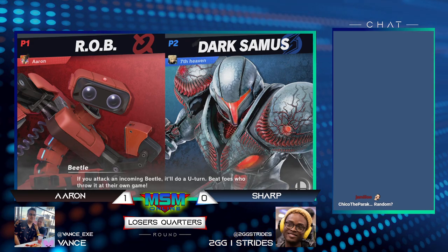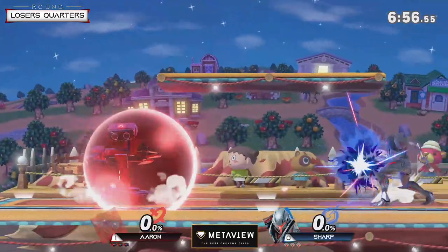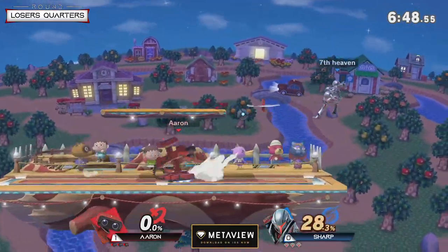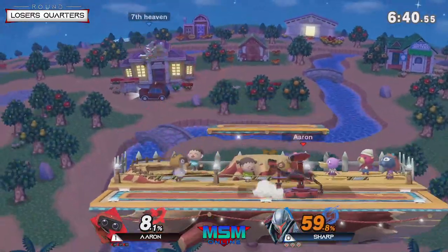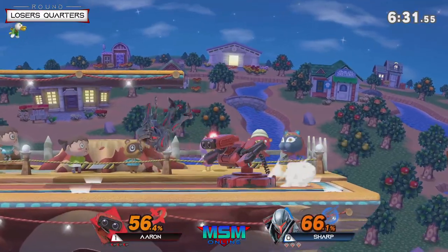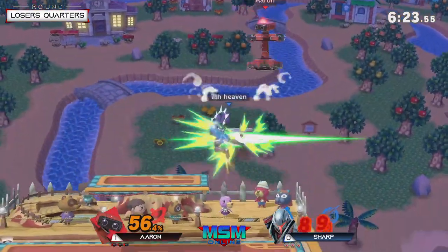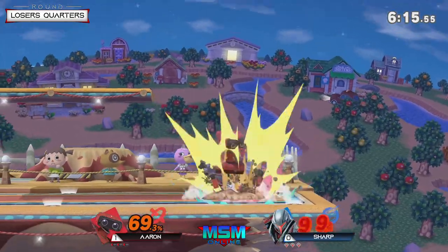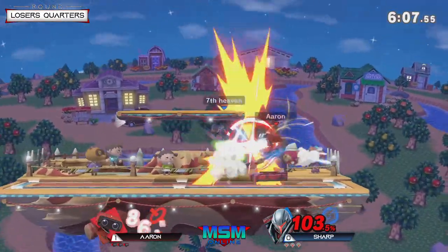I saw Sharp went random. I'm not really surprised — I've seen Sharp go random like entire brackets. I don't know if that's what he's doing today. Usually at MSM, if he's not super trying to win, he does that random character run, and usually goes really far with it. I've seen a lot of Sharp's normal Samus, actually — not necessarily Dark Samus. But there aren't that many differences between the two. Honestly, it doesn't necessarily feel like an Echo Fighter — this feels more like an alternate skin for Samus. The funny thing about Samus and Dark Samus' trip animation is that once they bounce from the trip, they bounce a lot more times compared to normal characters.